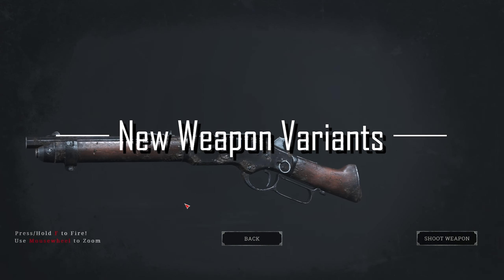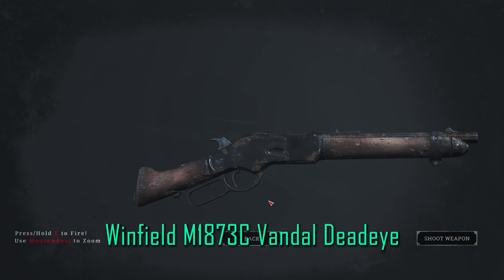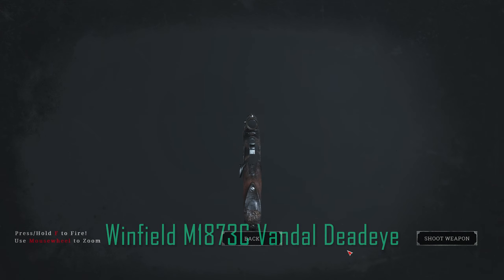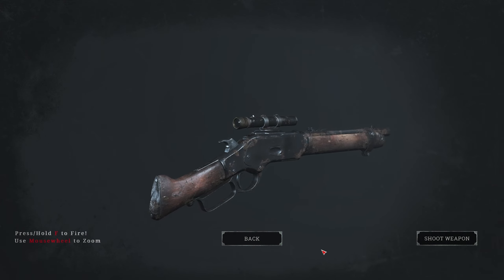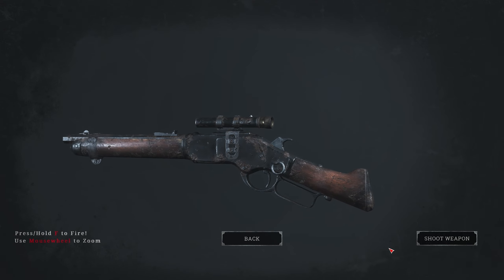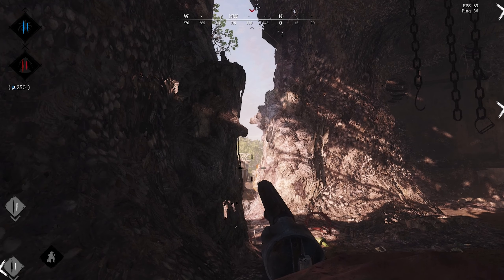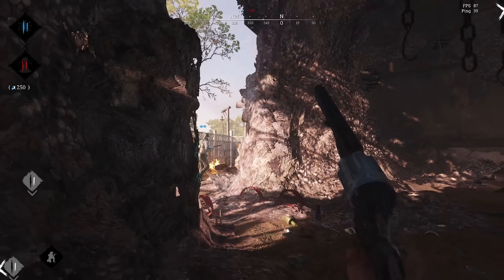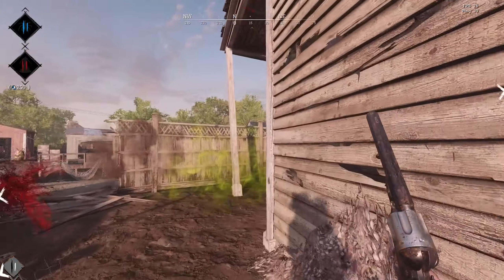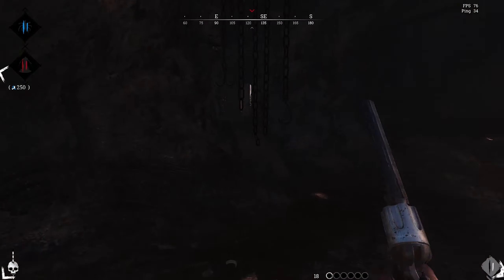Starting off today's video with the new weapon variants. We have the Winfield Vandal and the Winfield Vandal Deadeye. These two weapons are essentially shortened versions of the standard Winfield rifle, and they are both medium sized weapons that come with one less bullet than the M1873C Winfield. Both of these new weapons will work with levering and will cost $3500 for the base Vandal and $45 for the Deadeye version. The introduction of these two new weapons has been long overdue and will make the medium slot weapon choices more varied.